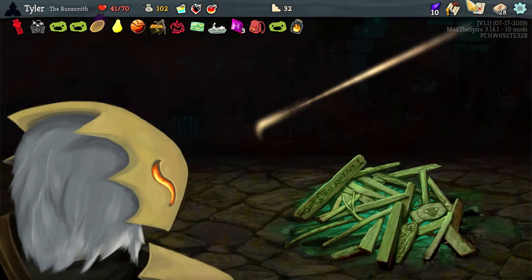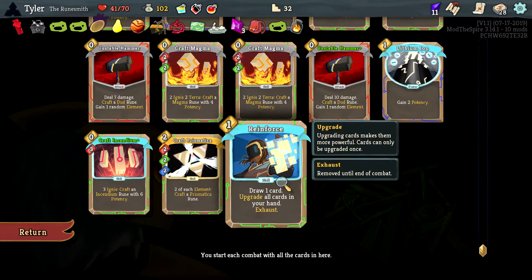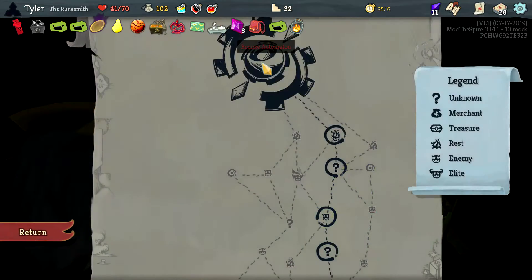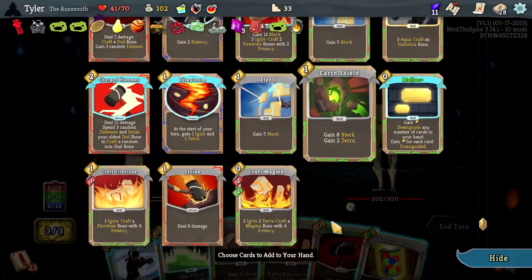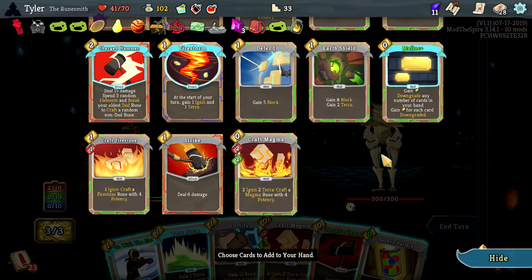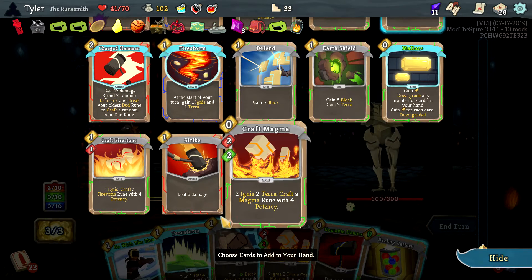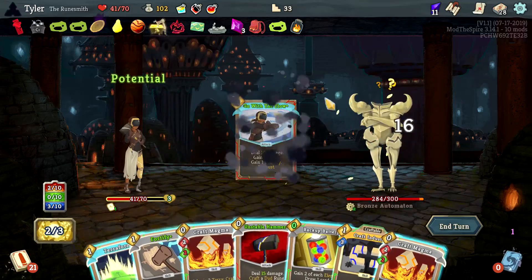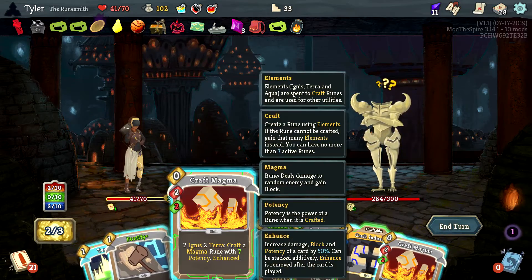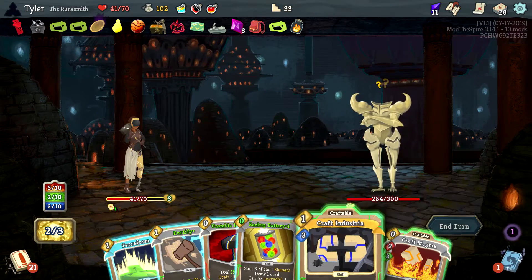Transform a base defend — draw card, upgrade all cards in your hand, exhaust. Thins out the deck a little bit, I like it. Put two cards into our hand — get Craft Industria, then the ability to gain Terra. Start with that, then gain some stuff, gain three of each element, draw card — it can be upgraded multiple times. Craft a dud rune, fortify this, it's a 17 potency card.